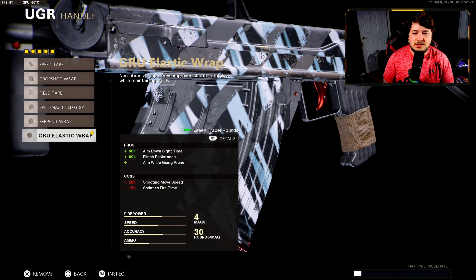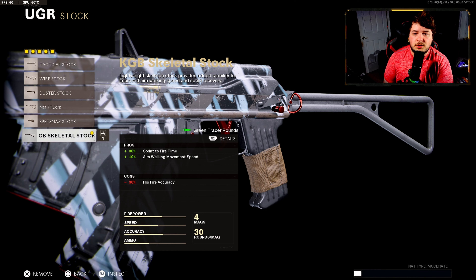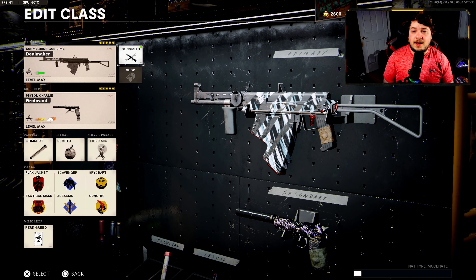Down to the handle, the last wrap as always — most amount of aim down sight speed, flinch resistance, and ability to drop shot. And then finishing off the build with the KGB Skeletal Stock: we get 30% added to our sprint to fire speed, along with 10% also added to the aim walking movement speed. So that's my class setup for the UGR.